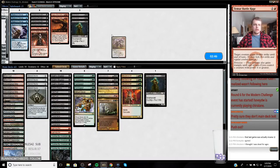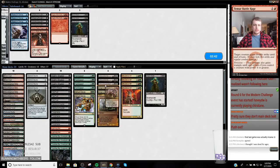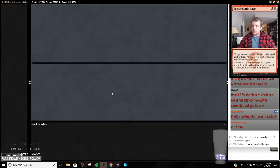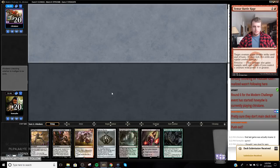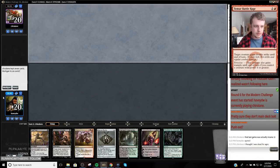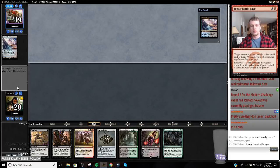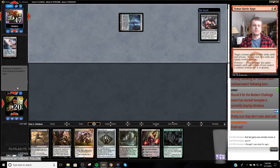But now we're going to ult this Liliana next turn. Unless he's got Battle Rages or a Lightning Bolt to kill this, I should be in good shape. On the draw, I think I'm going to cut one of these — well, I'm just going to keep it the same. I don't have a lot for this matchup anymore, but Modern has changed. I do wish I had Lingering Souls. I'm going to keep this hand — if he discard-spells my Traverse, then he discard-spells my Traverse. I assume he takes Liliana.